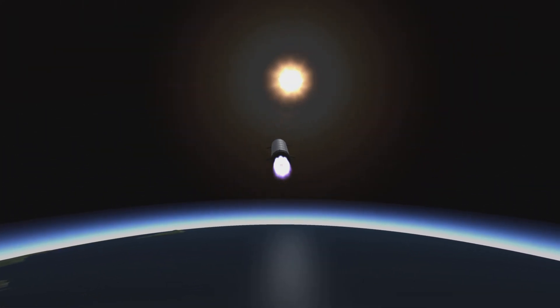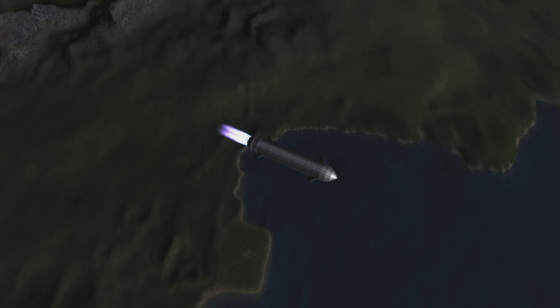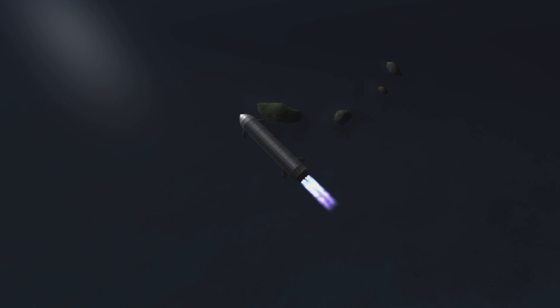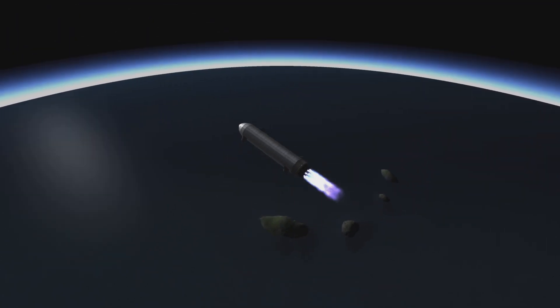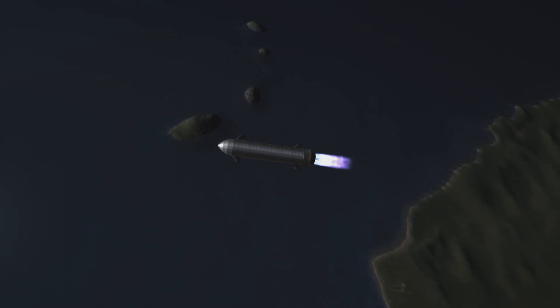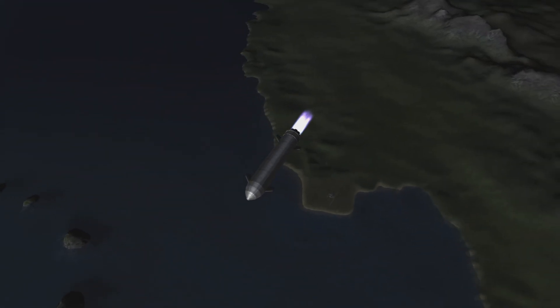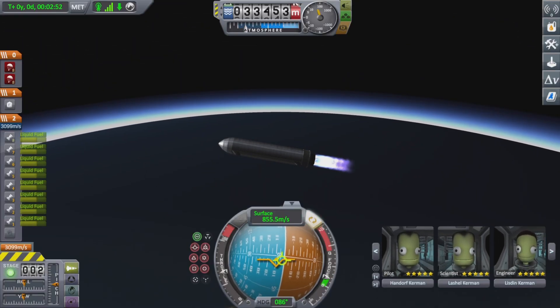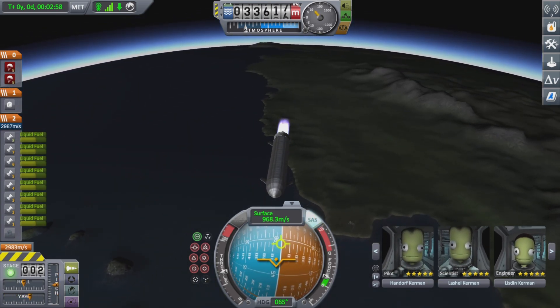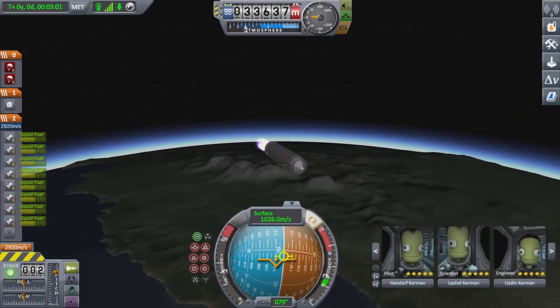As we launch, you can appreciate the views of the Starship rocket recreation. You can now see the purple space center, and on the island right along the side of the rocket you can see the island airfield, which if you don't have the Making History DLC you will not be able to access, though it will still appear in your game.